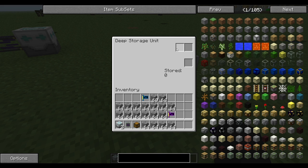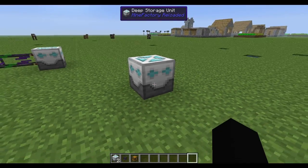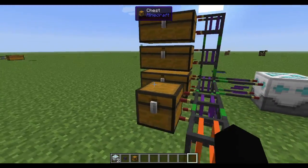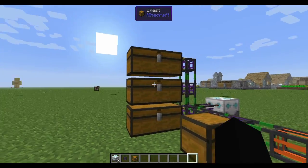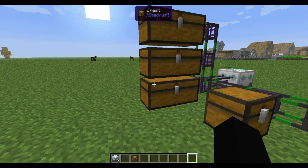Deep storage units are really cool because they're essentially an infinite storage device for one specific item. When you click on one, you have an interface with two inputs, an output, and a stored number. When you add an item to it, that becomes the only item you can add. So you add a cobblestone and it puts one in the output, but if you add more, it starts boosting that stored number up. Basically you can keep storing cobblestone up to about 2 billion — it's effectively infinite storage. If you try to put something else in, it just pops right off the top.